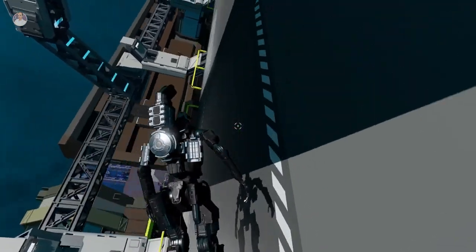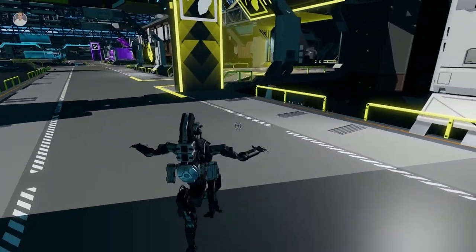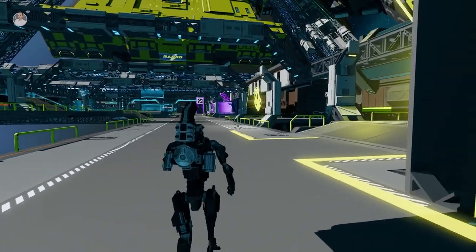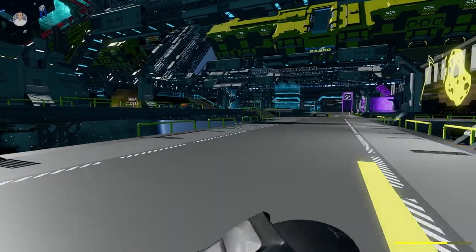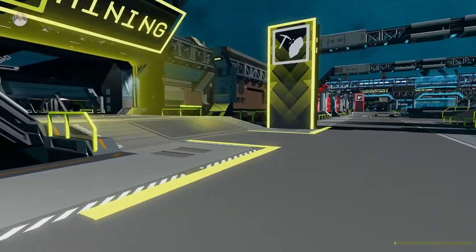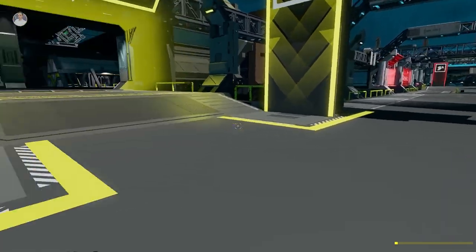Let's orientate ourselves and switch off our mag boots — press G to toggle them on and off. You also have a punch: right-click to punch. I challenge you to fifty punches.